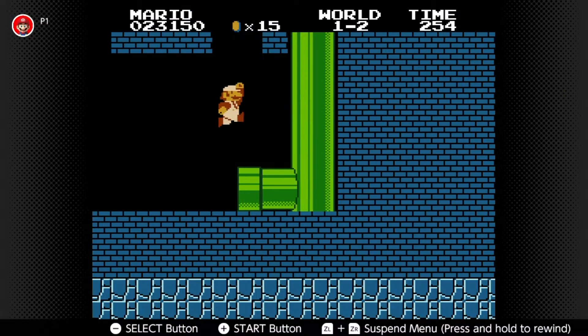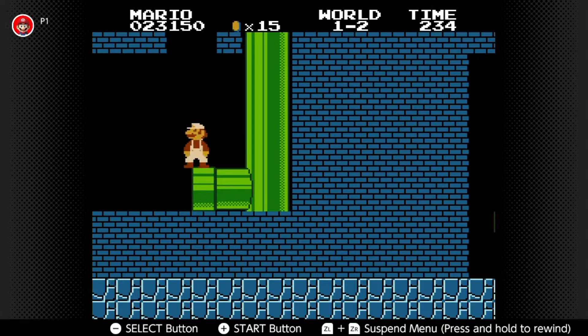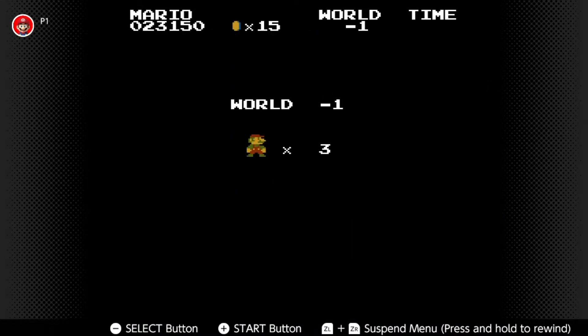First up we've got the minus world glitch. Break those two blocks, then have one foot on the pipe and one foot off. An easy way to do this, according to a guy in the comments of a YouTube video, is to crouch jump up like that, then go down this first pipe and you'll go to world minus one.